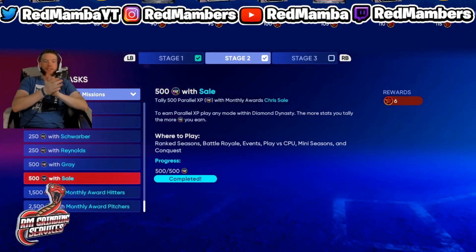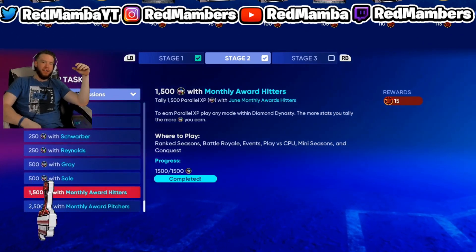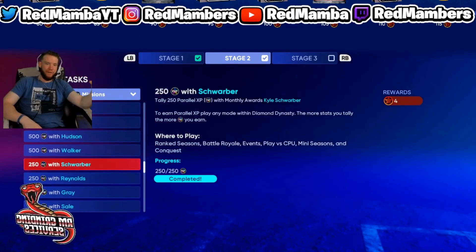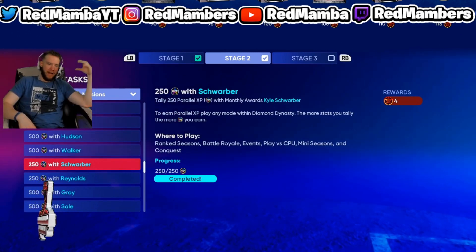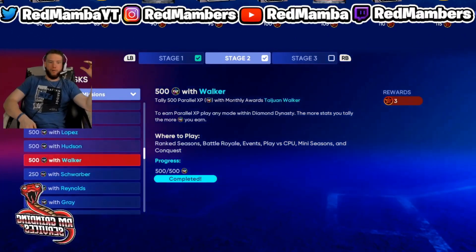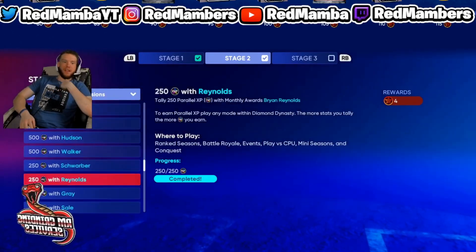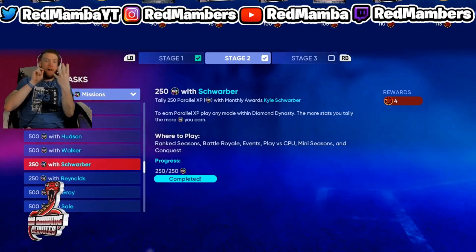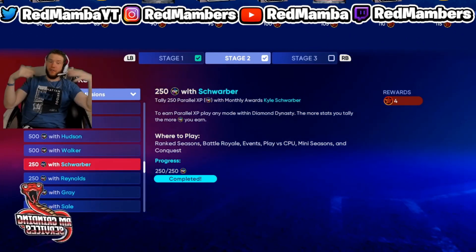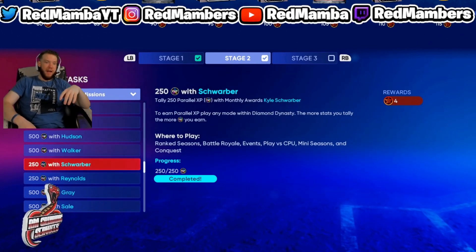Once you complete the three parallel XPs and get the monthly XP as well, you should pick up one more high-tier card. As you can see, I picked up Scherzer, which is the 95 overall - in July it'll probably be 97 or 98. Go ahead and get XP for him as well, then head over to the monthly award challenges and complete those. You should have four players leveled up completely. I recommend at least one pitcher and two batters at first, but it doesn't really matter.